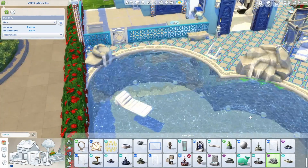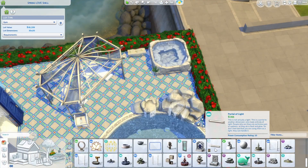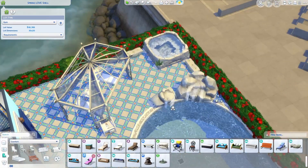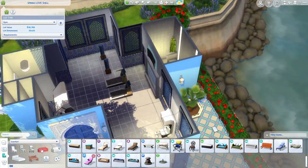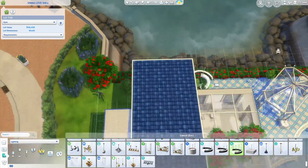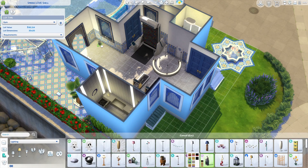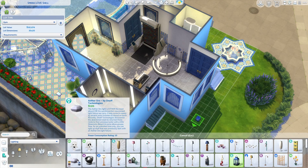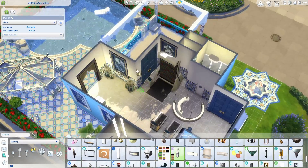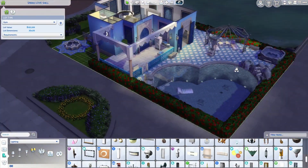I put the fountains back on and spread them out instead of all in a line — there are two on one side and then one on the other side, and the other one is behind the fence so you can enjoy that while you're making your sandwich from the fridge. And also for lighting in the rest of this, I put some of the little lanterns from the Courtyard Oasis kit and some of the wall lights as well. I really leaned into that kit and I think it looks really nice here.